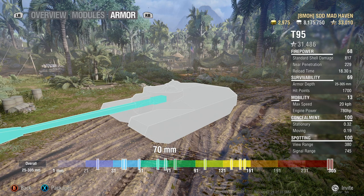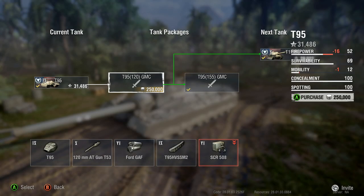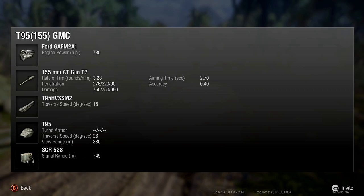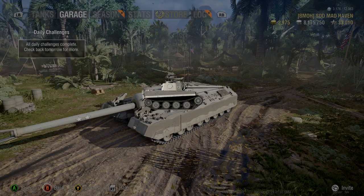We have to go over the packages because I can't remember the penetrations. For the 120mm: 248, 297, and 60. For the 155mm: 276, 320, and then 90 millimeters on your high explosives. At 90 millimeters of HE penetration, that's a lot — you can go through the lower plates of quite a few tanks, like the Conqueror. If you hit them on the right side in the lower plate where the ammo rack is located and get a penetrating high explosive there, that's almost a guaranteed ammo rack.